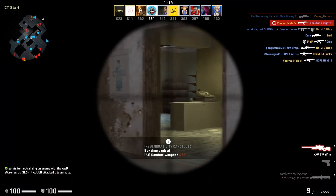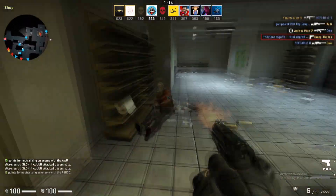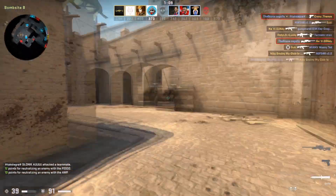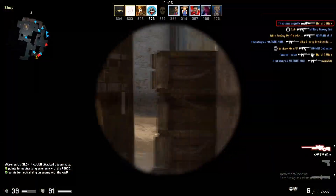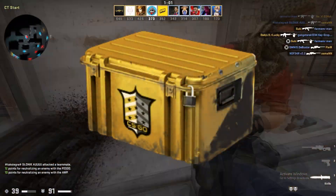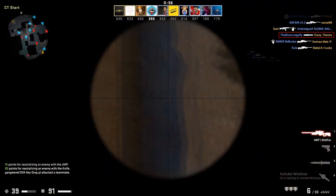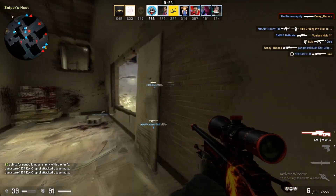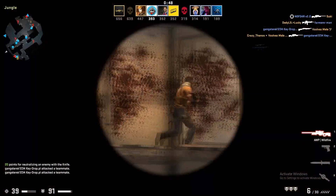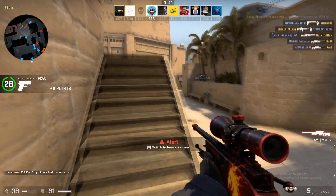Next up we've got the P250 Wing Shot — an amazing skin. We're getting it in factory new condition for three dollars and 83 cents. You can get it in lower conditions if your budget doesn't allow it, but factory new will maximize your profit and give you the best-looking loadout. It's coming from the Shadow case, a very popular case among investors that can grow in price a lot, so the P250 Wing Shot is a great investment.